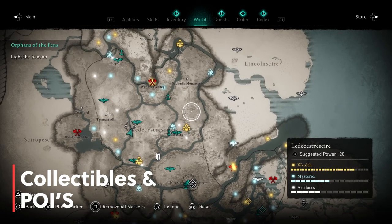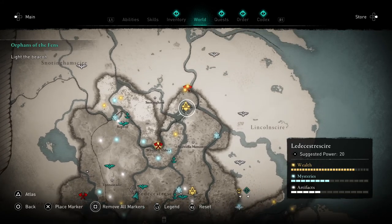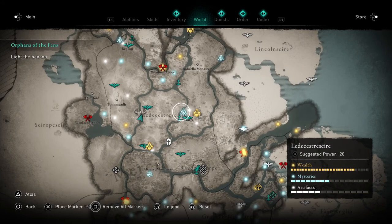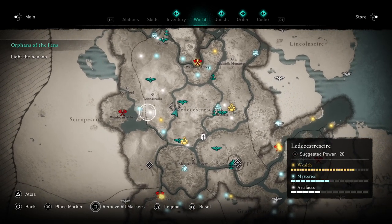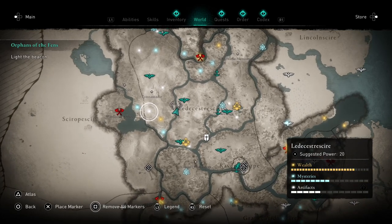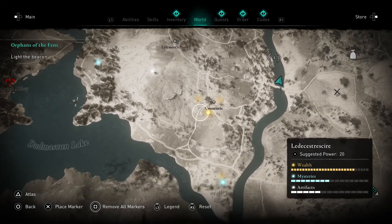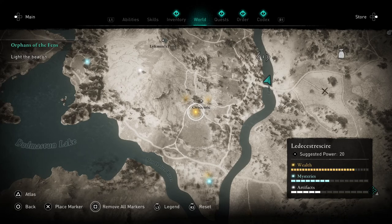Tip number seven: unlike in previous Assassin's Creed games, collectible items and points of interest are now shown on the map as three categories. First is Wealth, which includes ingots, abilities known as Books of Knowledge, and weapons. Second is Mysteries, which are side world quests and puzzles or challenges. Third is Artifacts, which includes cosmetics and treasure maps. Wealth are yellow dots, Mysteries are blue dots, and Artifacts are white dots.